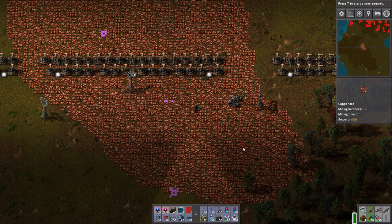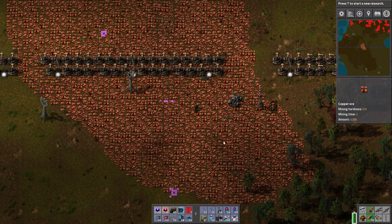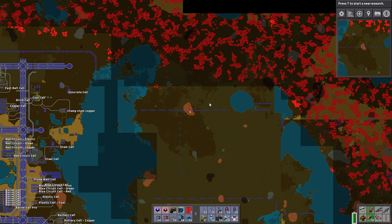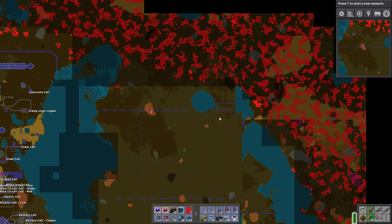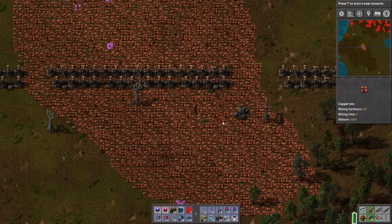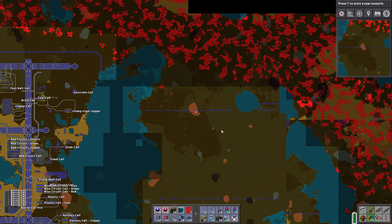Welcome back to Factorio! This is episode 36. Last time we did some exploration with the radar rampage strategy, and I actually realized while editing that radars don't provide a much bigger radius of vision to reveal the fog of war than just your personal area of vision. So it probably would have been better to just run through there without worrying about the radars, but it did add an extra layer of challenge and I think it was fun anyway.